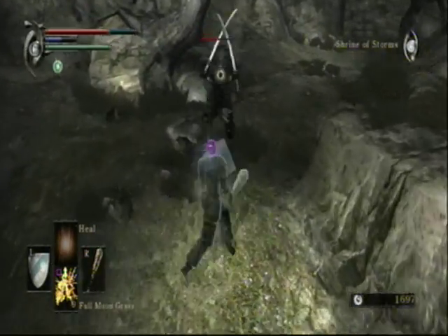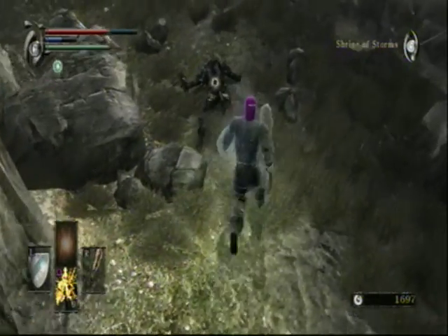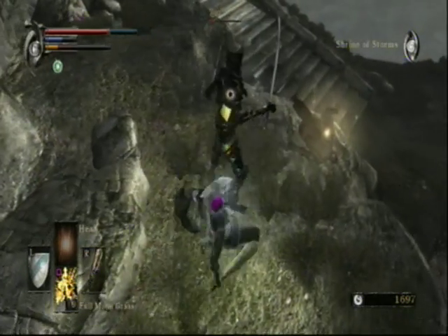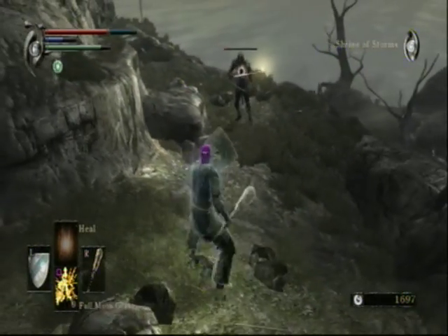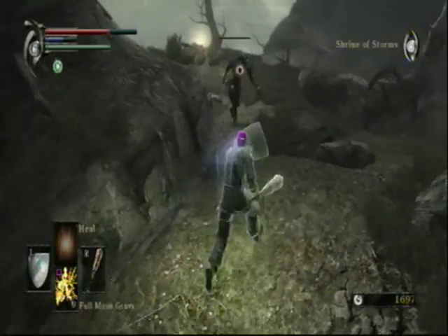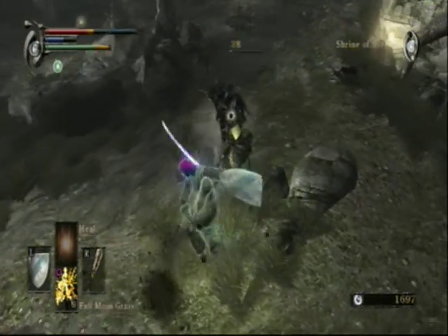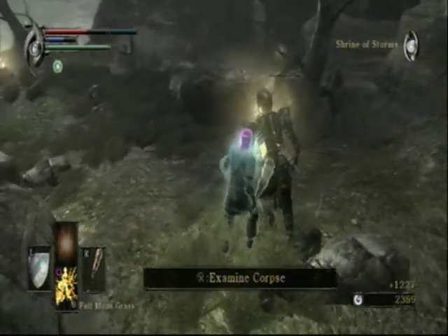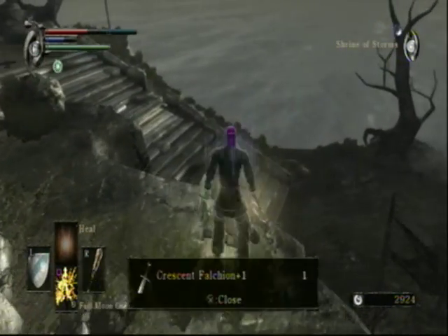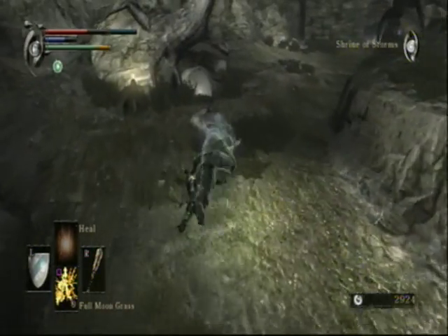This guy means business and you don't want to screw with him. Especially that one attack he did — it can kill you and it has a very large range, so it's a very dangerous attack to get hit by. What you want to do is keep smacking him, try and break his guard, trick him. You've got to be very clever taking this guy on, and try not to get hit. Luckily I only got hit once, so it's not that big of a deal — I would like to heal myself, but I don't have to worry about it right this second.